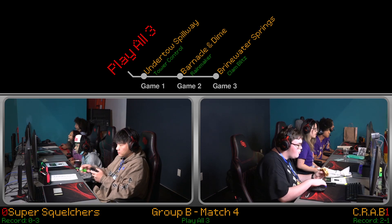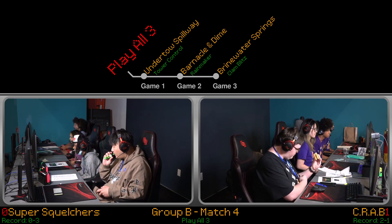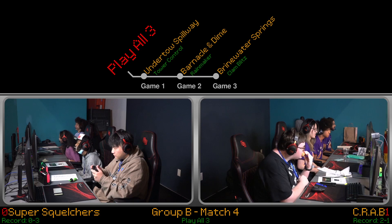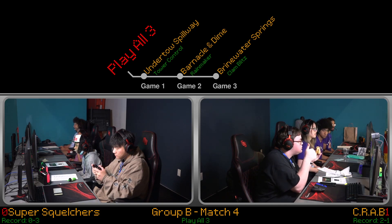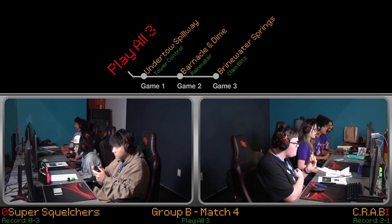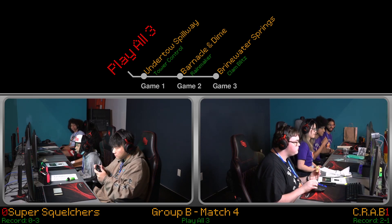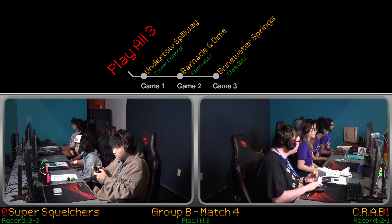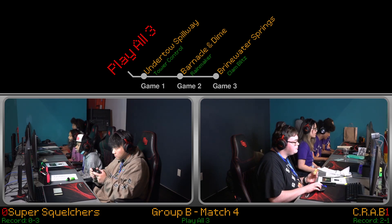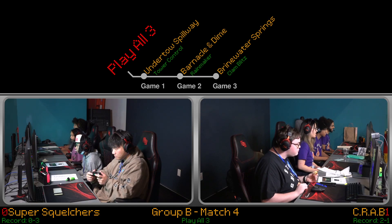That blaster is just doing amazing work. As a Tetra main, I know within my team — which also struggles against really good blasters — our plan is always, as the Tetra, I have so much more mobility than the blaster, and our support makes sure to paint up around the blaster to contain their movement. Glug's got that nice range, but it is so slow. And isn't the sub a wall? It is — it's more of a stopper kind of thing. That would be better for something like Rainmaker or even Clamblitz, which is going to be next.